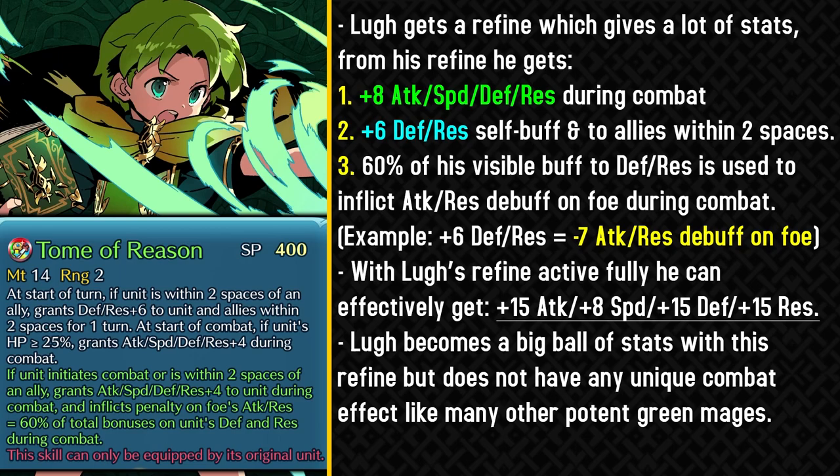Unfortunately, Lou doesn't really get any kind of unique effect which can help him stand out in combat. Having more stats is definitely nice, but stats aren't always everything in Fire Emblem Heroes — you definitely need some effects to stand out, and there are a lot of potent green mages who do have those kinds of effects, like Legendary Male Robin, Young Merric, and even Lewin who is an older unit who got a fantastic weapon refine. So he's definitely much more viable now, but he's not gonna be standing out that much in the long run. It's also harder to get him since he's not a 3-star/4-star unit and is a 4-star special rate unit.